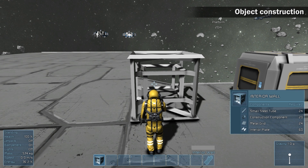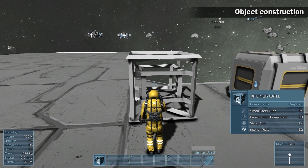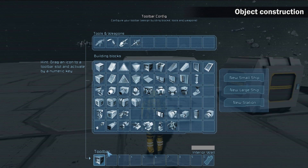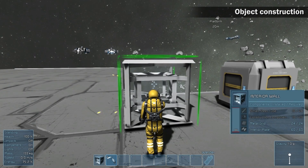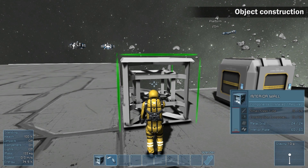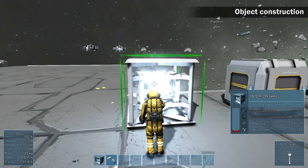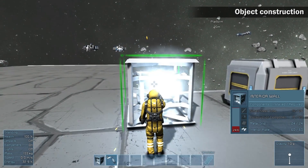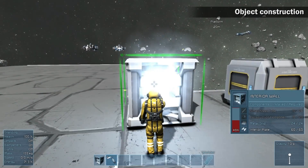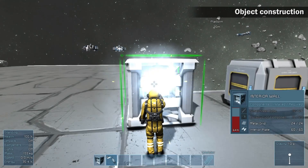Think of the construction as adding layers of components to the structure by welding. Each component icon in the list represents a layer that needs to be welded. Take the welding tool and weld the construction for a second. All components that can be used for construction were moved from the astronaut's inventory into the construction stockpile — you can tell by the numbers in the construction process window. This way you can bring all the components first and start welding later. The list of component layers informs you about the order of construction and amount of components for each layer.